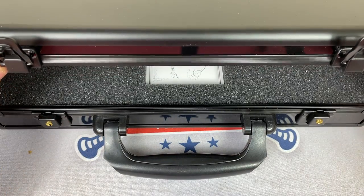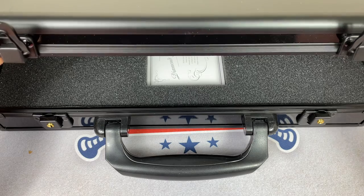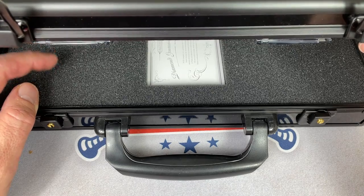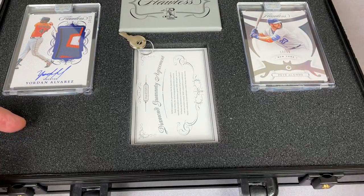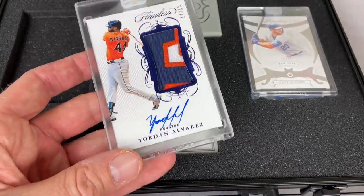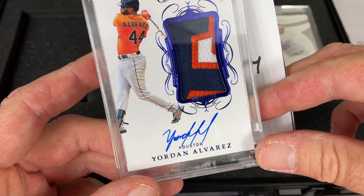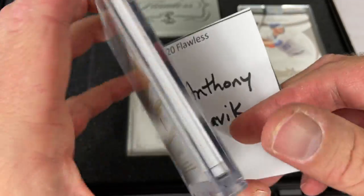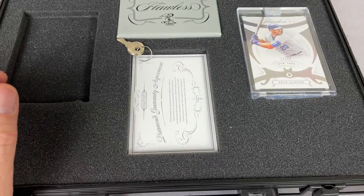And there we go — it is opened. So going right to it, the left-hand side. This one is for Anthony. You have yourself a Yordan Alvarez, Flawless out of 15. Anthony, congratulations on that one. Let's take a look at it. 14 of 15, Yordan Alvarez — the Rookie of the Year last year. Nice big piece of his jersey, nice on-card auto. It's a beautiful-looking encased card. There's the back of it. Congratulations on that one, Anthony — you have got that card in the book.